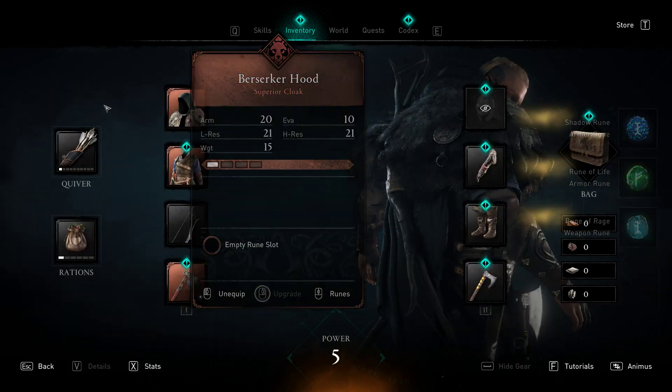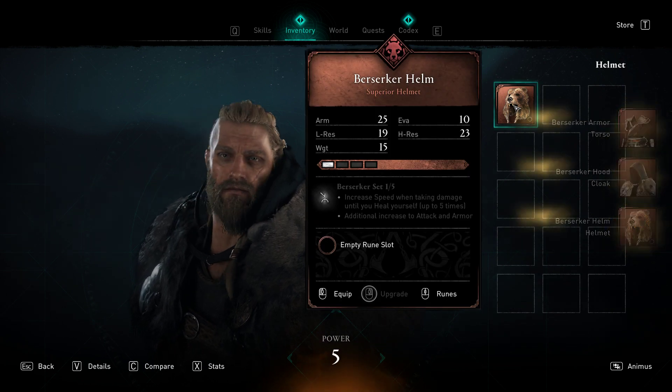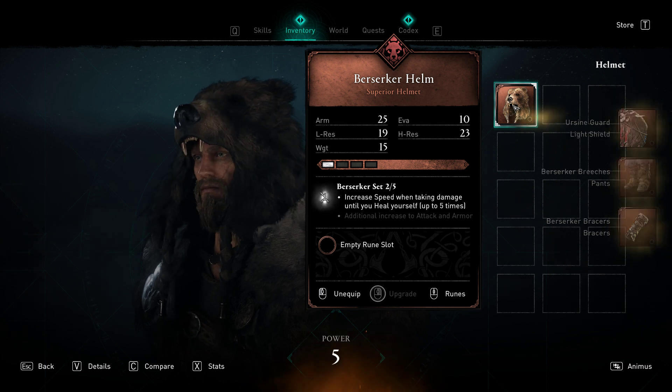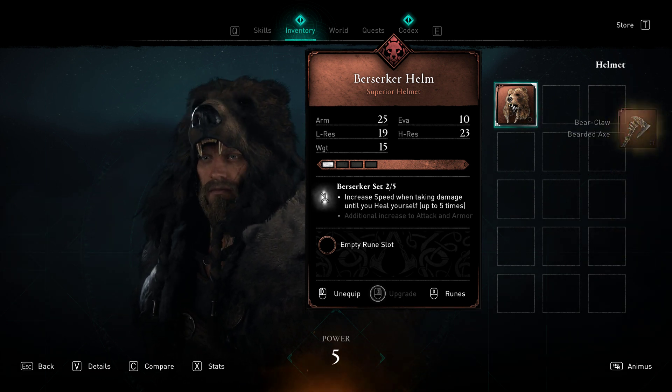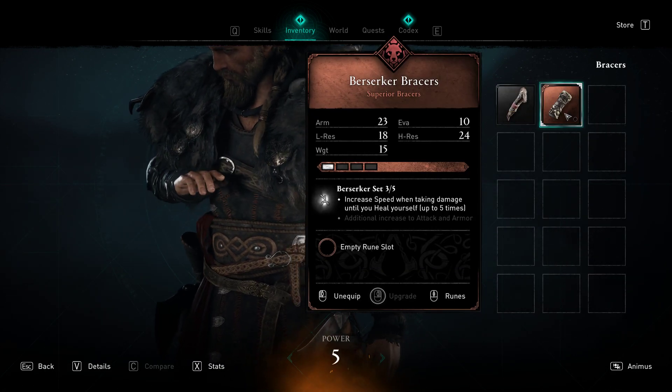I probably shouldn't have upgraded earlier, because I think this is the pre-order stuff for the Ultimate Edition. The stats are better, and look at this Berserker Helm — awesome, this is part of the Berserker set, which is part of the Ultimate Edition that I get because of Ubisoft Plus. I probably should have waited.